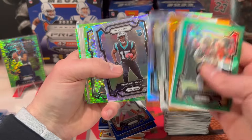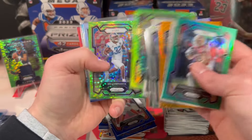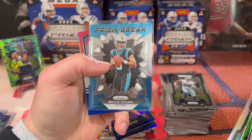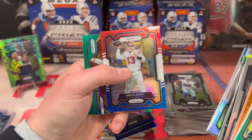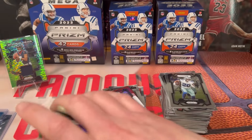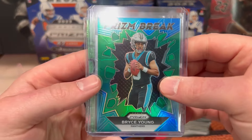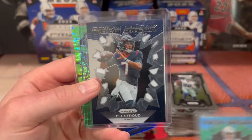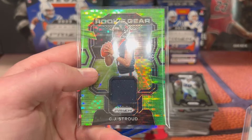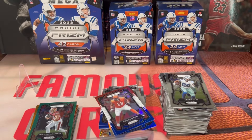A couple silvers — too bad that wasn't Bryce Young. Levis base, Richardson base, Addison, a nice Brett Farve. Did pull a Stetson Bennett on the silver, Prison Break Bryce Young base, Brock Purdy, fireworks Emmitt Smith, and a Josh Downs on the green. Our best pulls of the rip — Bryce Young Prison Break green, base Prison Break CJ Stroud, and the banger — we pulled a neon green pulsar CJ Stroud rookie gear!